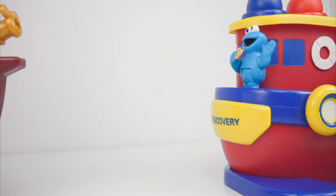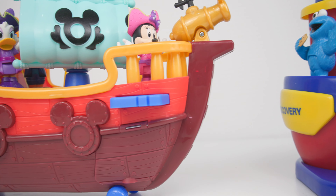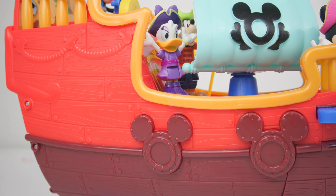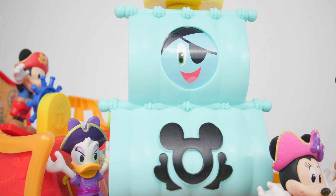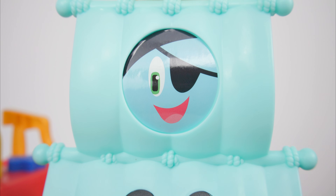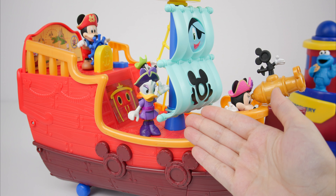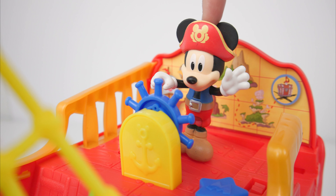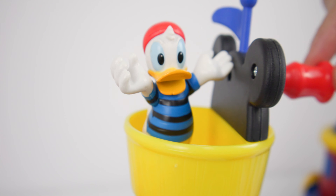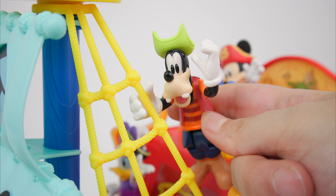While sailing the sea, our Sesame Street friends saw another boat close by. It's a red wooden boat with two big sails — the one on the bottom has a Mickey Mouse shape, and on the top a smiley face with an eye patch. I think this boat belongs to Pirate Mickey, and with him is Donald, Goofy, and Mini.